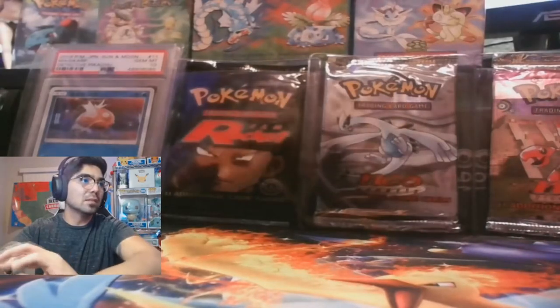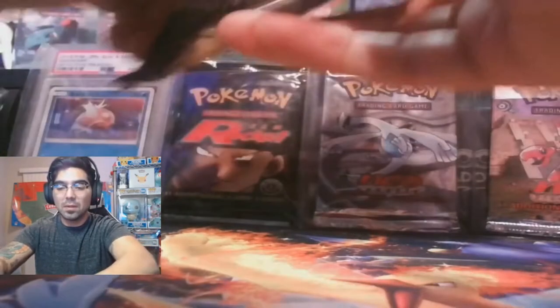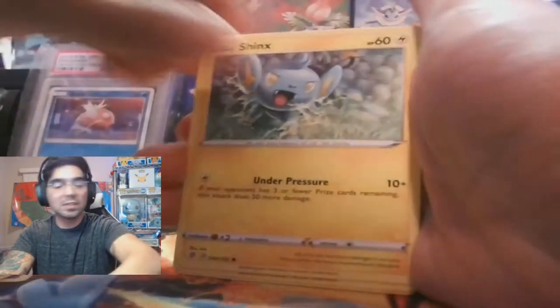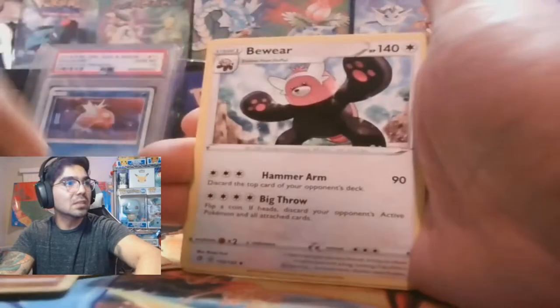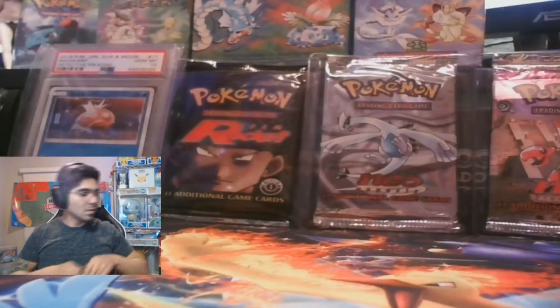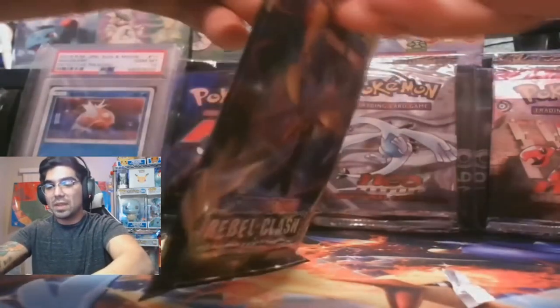We're hitting something in this box, we just need to get to it now. Dead-eyes Corsola to start — I'm so sorry buddy. Appling — for a second I thought I saw something there. Code card. Coming in with an Inteleon pack, hopefully we can get something here. Experiencing some technical difficulties opening packs today.